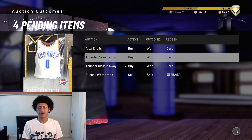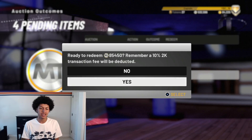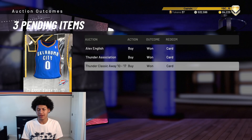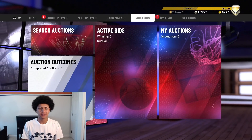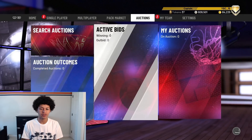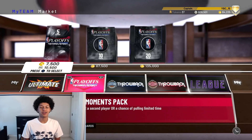Looking at the auction house outcomes, you can see we only have four — mainly because I redeemed most of them. We have one more we haven't redeemed and that's the Galaxy Opal Russell Westbrook. After I sold my Russell Westbrook, they gave me the MT. With that being said, the auction house servers have been very friendly when I tried to sell my collection and quicksell everything. We don't really have many active auctions, but let's get back on track — we're going to open up these packs.